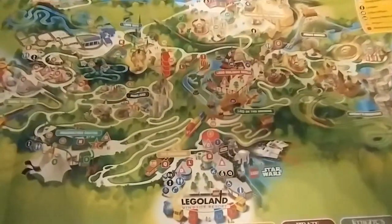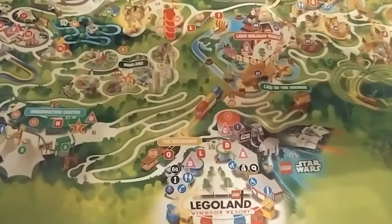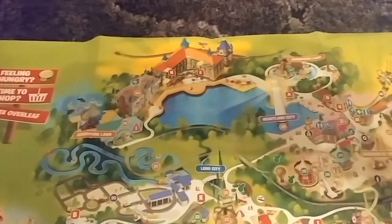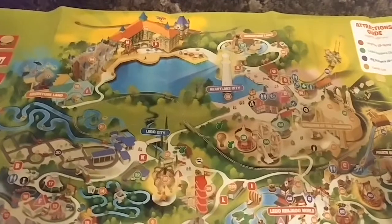So there you can see it's completely changed. Legoland entrance — they don't even mention 'The Beginning' anymore, oh actually they do, just down there. Imagination Center, Duplo Valley. And you've got all the hotels — they might as well call it Hotel City. A lot of people think they should be investing more in the parks rather than hotels, but I suppose you need to get the infrastructure right.